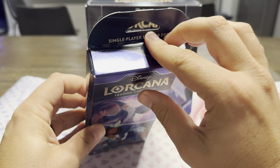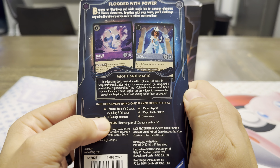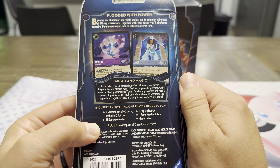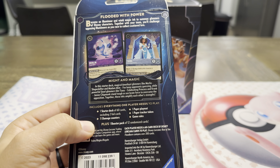I'm going to open the starter deck first because I never got a chance to open one on the first chapter. I'm excited because you get a 60-card deck you can go ahead and play with right away, which is great, including two foil cards. You also get 11 damage counters, a paper play map, and a tracker token.